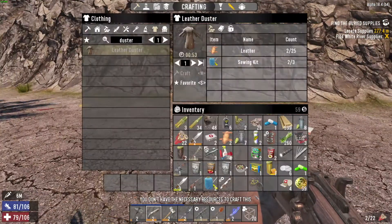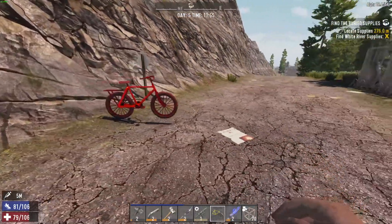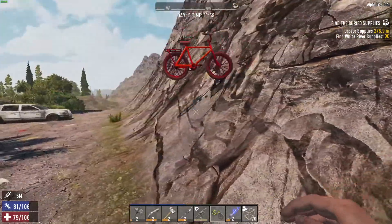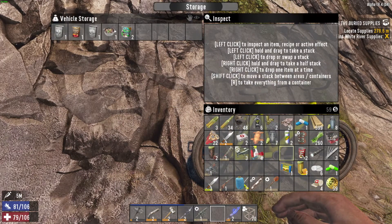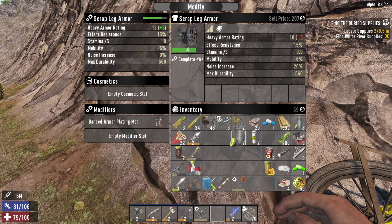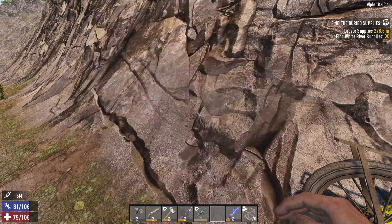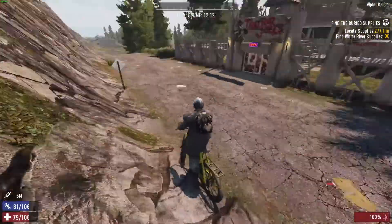Our luck is just kicking ass today. Bicycle — come on, why can't I put you down? We don't need all this food. I will take that — that's oil. Let's see what we can modify. Looks good. Let's go get the buried supplies. Look out zombies, here we come.